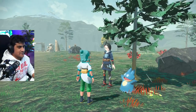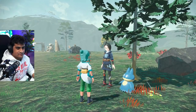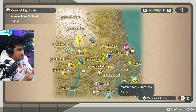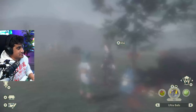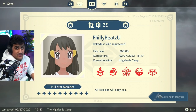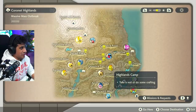Let's check if we get our Rowlets here in the Coronet Highlands. Sweet — we have a Dartrix showing up on the map, and it's right nearby. I'm going to go ahead and save, which means we possibly could get some Decidueye to show up as well. This is so cool.